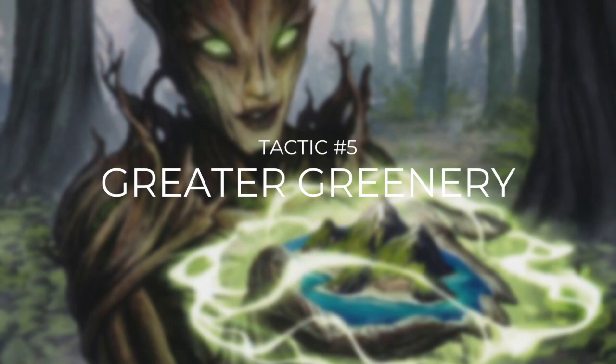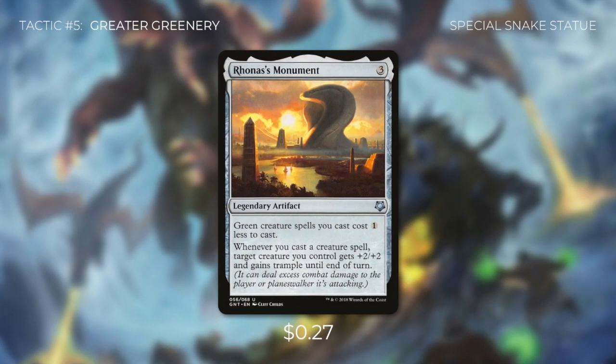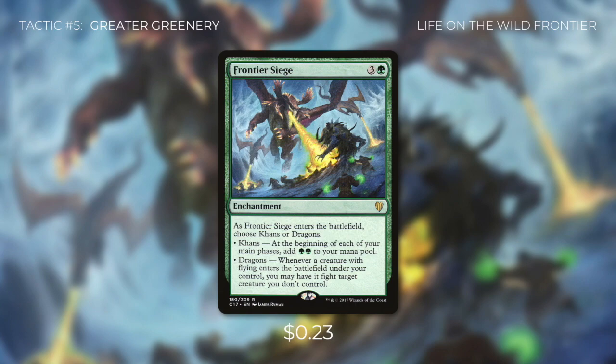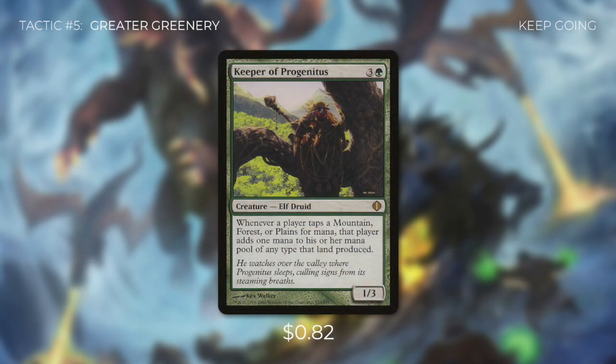Tactic number five: Greater Greenery. First up there's Ronas's Monument, which makes green creature spells cost one less to cast, and whenever we cast a creature spell, target creature gets +2/+2 and gains trample. Then there's Frontier Siege — we'll choose Khans, so at the beginning of each of our main phases we add green-green to our mana pool, essentially paying for itself in a turn and a half. Finally there's Keeper of Progenitus, which says whenever a player taps a mountain, forest, or plains for mana, that player adds one mana of any type that land produced — and since we're only running basic forests, we really benefit from this.